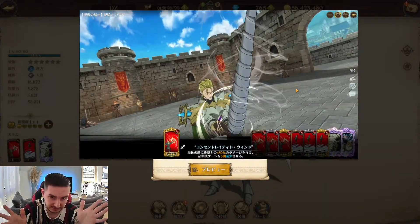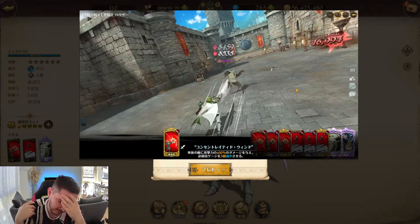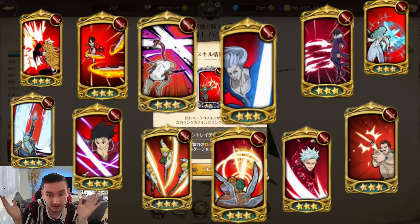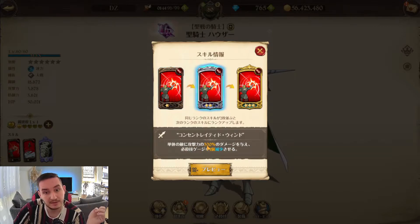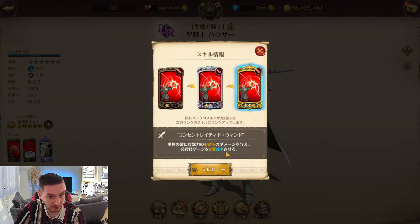His first skill is already in the game like 500 times — the exact same skill. Single target, depleting ult orb by 120% damage, one ult orb depleted. 300% — one ult orb depleted. And 450% — three ult orbs are depleted. Pretty basic skill, has been in the game since day one.